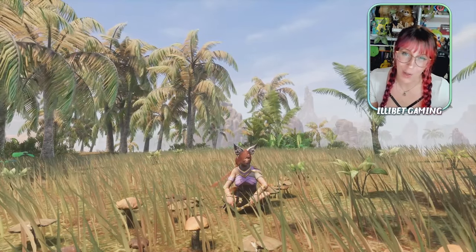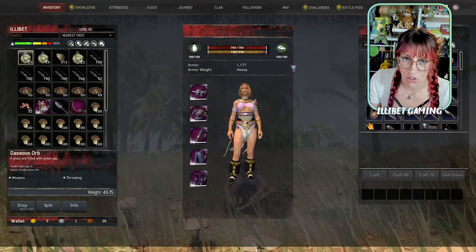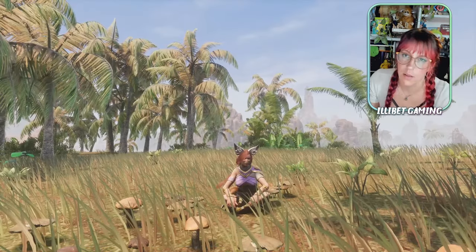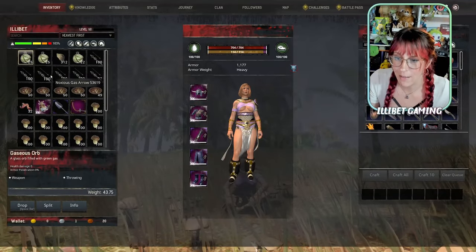Buffalo mushrooms — where are they and why do you want them? That's what we're talking about in today's guide. Everything from making gaseous weaponry to getting a snack for your thrall wheel. Those are basically the main uses for them. But if you are playing PvP, you will be using a lot of them for making the arrows.